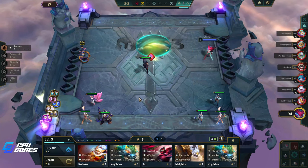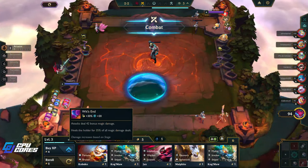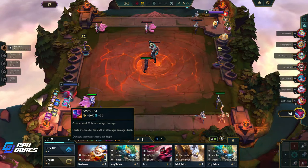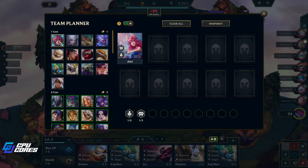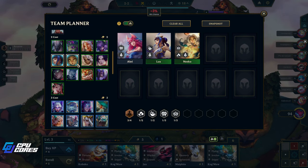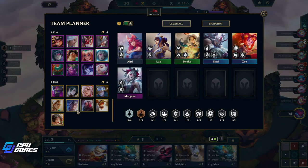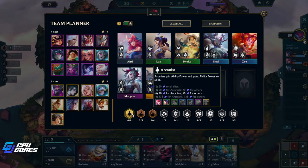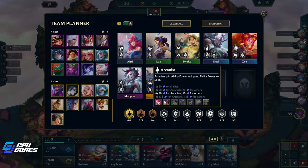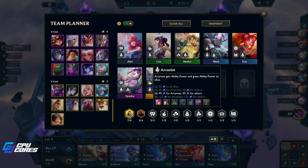I think Wit's End goes on someone that doesn't cast a lot, so it's not Syndra. Let's put all the guys on the table: Lux, Niko, Alawi, Zoe, Lissandra — this is our comp. One, two, three, four, five, six, seven — we missed one. Oh, it's Syndra, not Morgana. Seven out of eight.